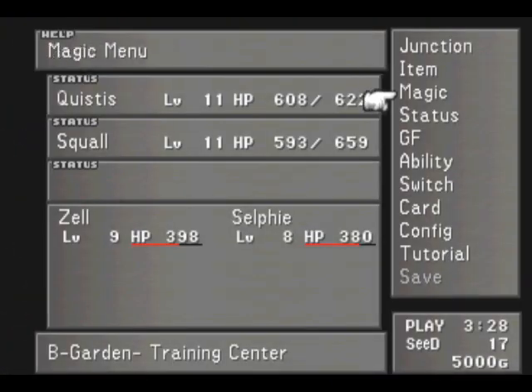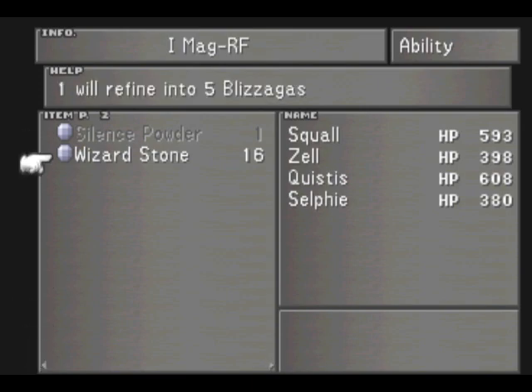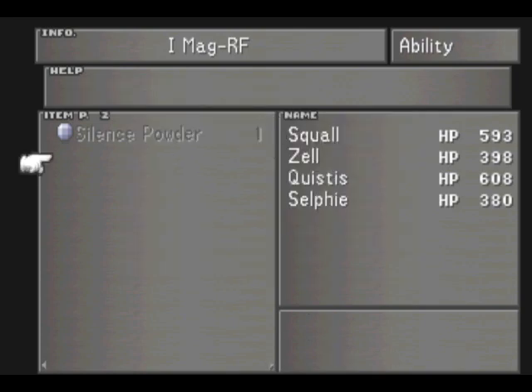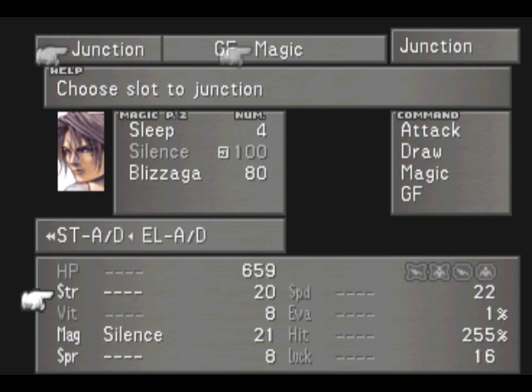Thanks for the extra training. Quistis got some new spells, but we also got those Wizard Stones — let's put them to use. One of the abilities I have learned for Shiva is Ice Magic Refine. Here's how you refine magic: you basically use the ability, select an item, and you can make your spells directly from it. We can make Blizzagas way early in the game — you can do that with Thunder Magic Refine or Fire Magic Refine too, but I like Ice. So let's give that all to Squall. Let's refine all of them. Got 80 Blizzagas — that's going to be pretty good for junctioning to Strength. Let's see: 44 from 20. That's more than double the amount of damage.